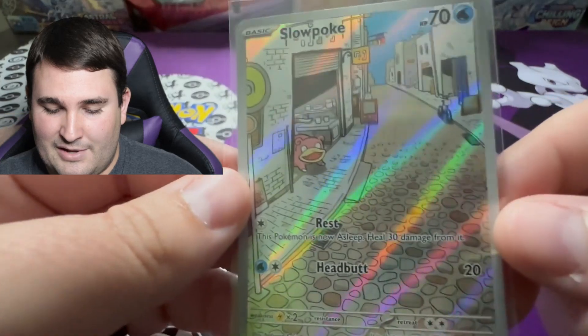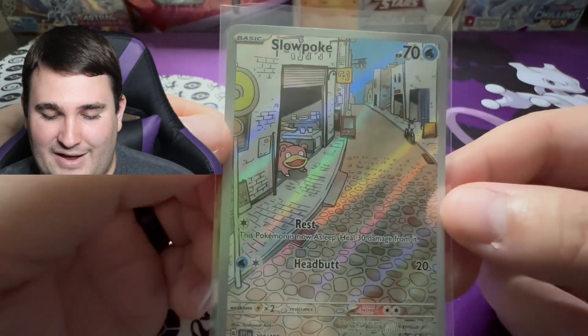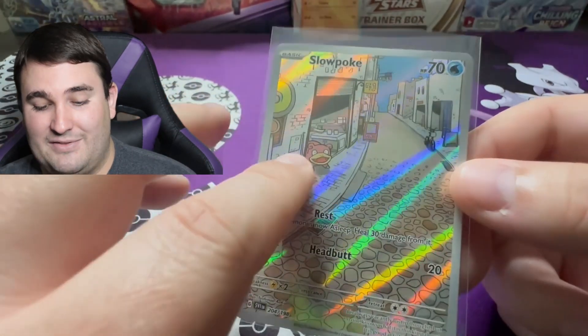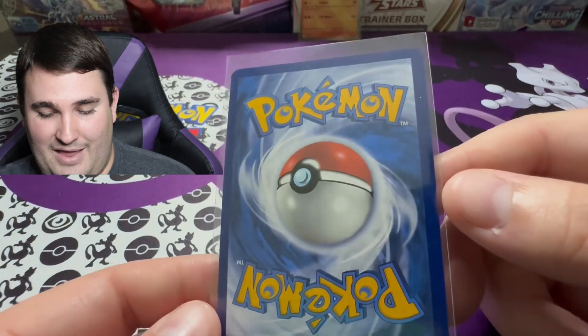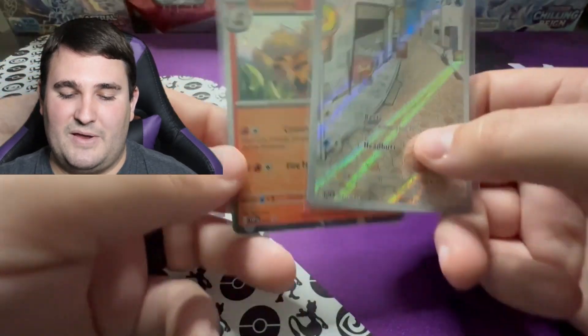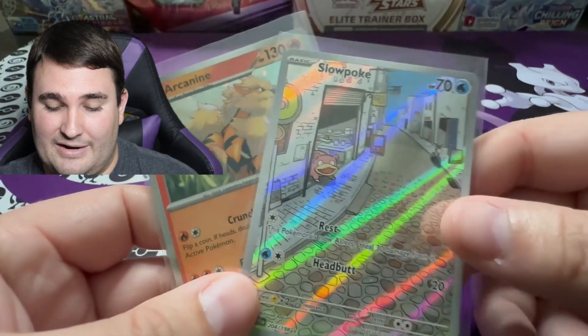Oh man, look at that — that is looking mighty fine, mighty fine indeed! That is some cool stuff right there. This illustrator rare is super cool. It looks like we've got two promo cards basically — well technically the one promo card — but the one big heavy hitter out of today's video is going to be our Slowpoke illustrator rare.